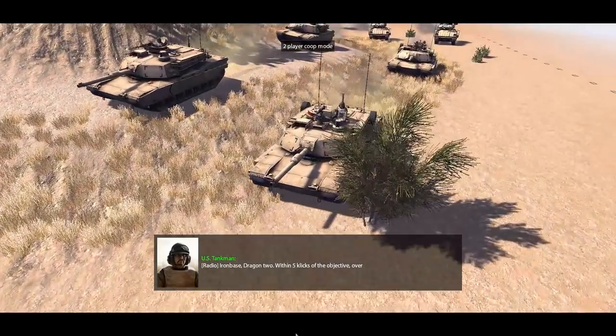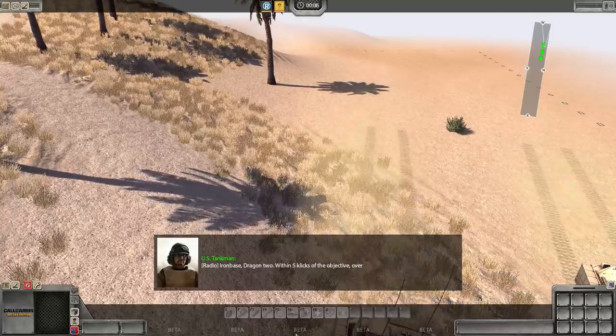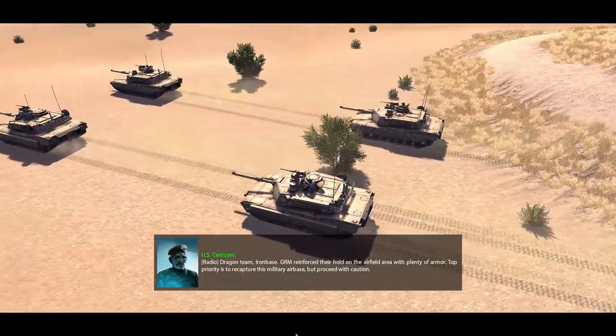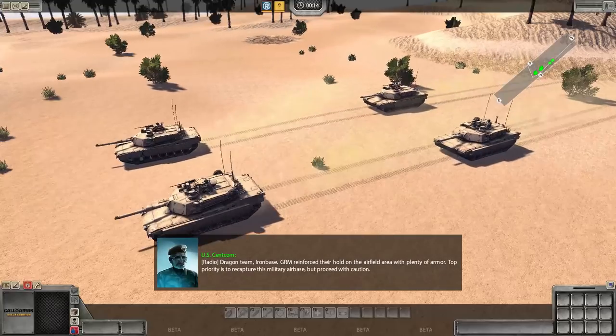Hello again, friends and fans, Raptor here. Welcome back to more action in Call to Arms — a fantastic mission with armor. We're going to be taking over a GRM airbase. They've got armor in front of the base, and we're going to smash through that and then get into the base.